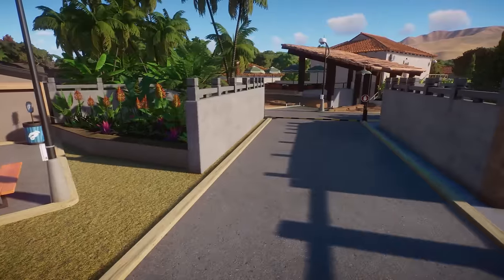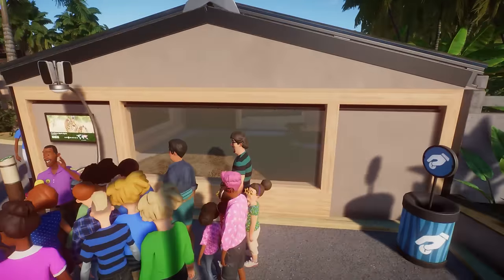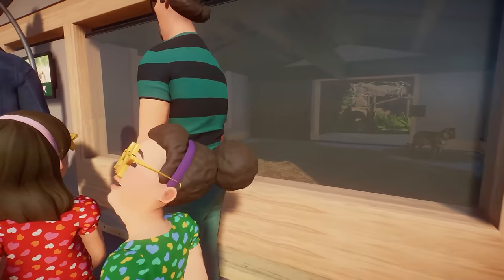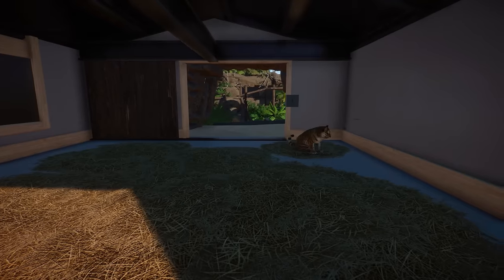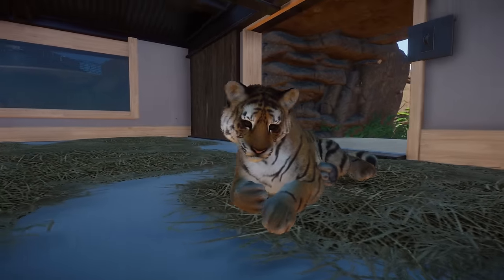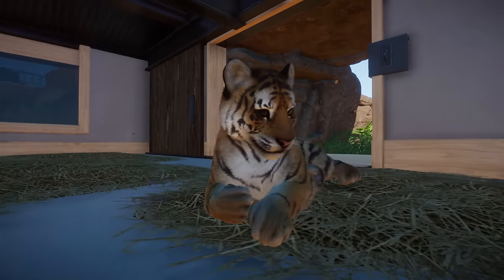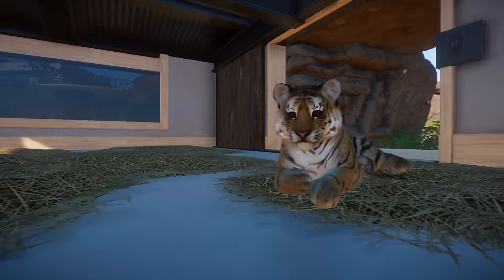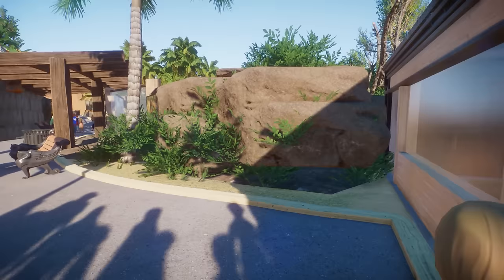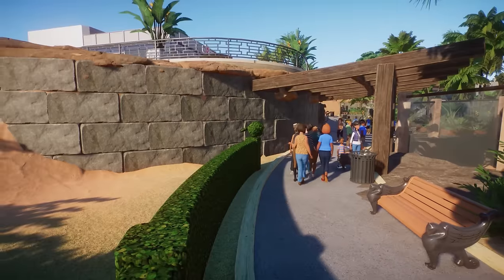We have a Bengal tiger here — hi cutie! Oh, this little cub is so adorable, just look at that little face. They're so adorable. There's an animal talk here and a little shelter building.